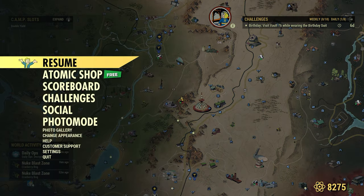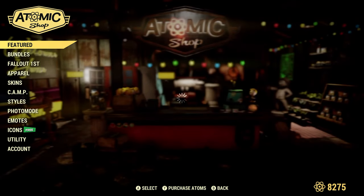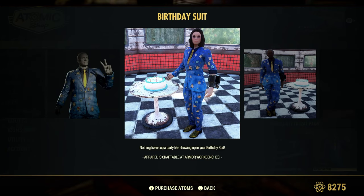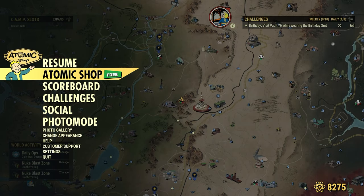In order to claim your Birthday Suit, you go to the Atomic Shop. Under the Featured section, it's free for all players — the Birthday Suit. Nothing lines up the party like showing up in your Birthday Suit. Pretty cool looking suit. Go ahead and claim that bad boy.